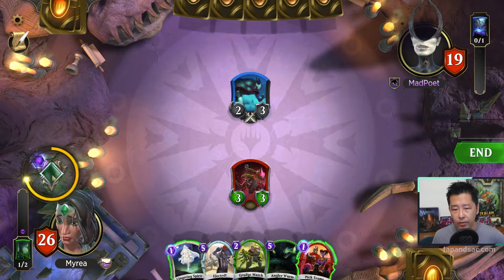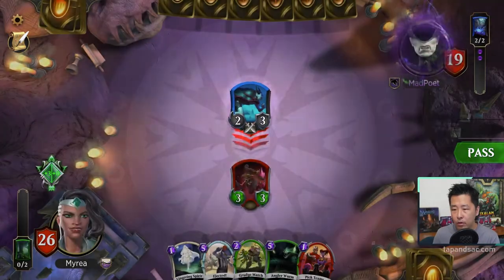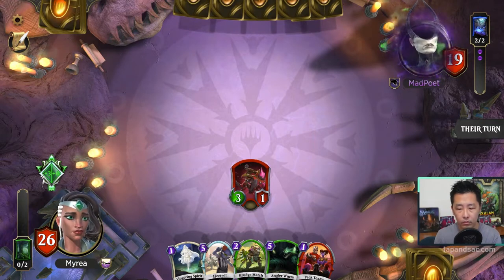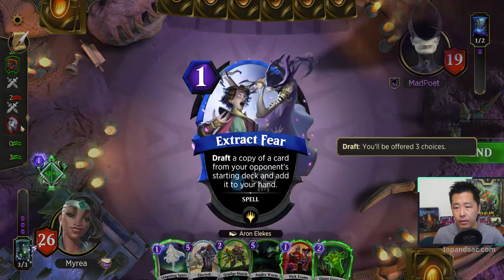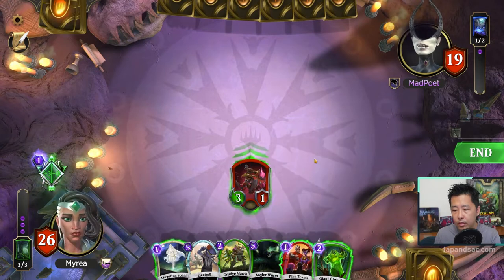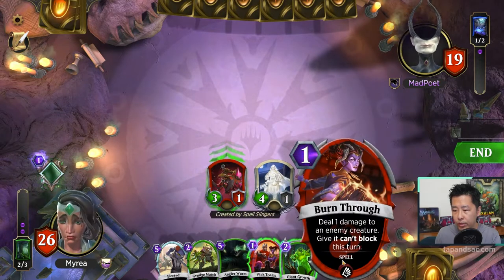Maybe I'll just upgrade with Vivian's ability — plus 3, plus 0. Opponent's attacking. I will block. Extract Fear — what's that? Drop a card. Drop a copy of a card from my deck and add it to his hand. We don't know what he gets — could be a high cost spell. I'm just going to cast my Lingering Spirit. We get another spell for 1: Burn True — deal 1 damage to enemy creature and it can't block this turn. I'm going to attack.